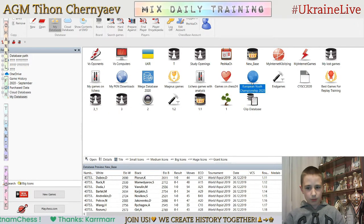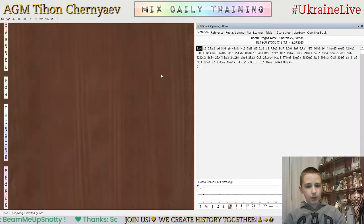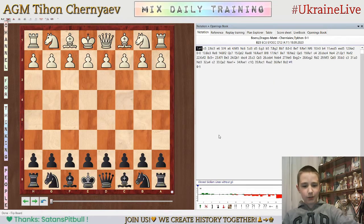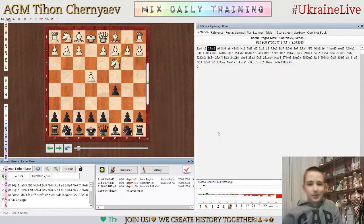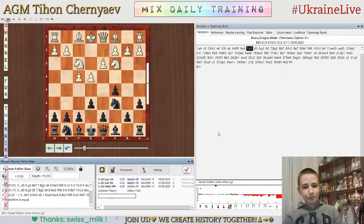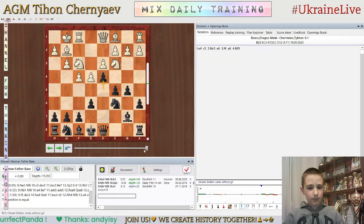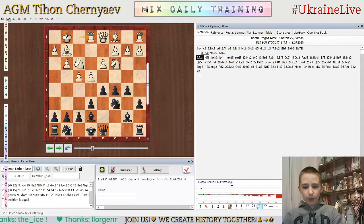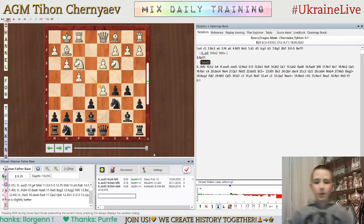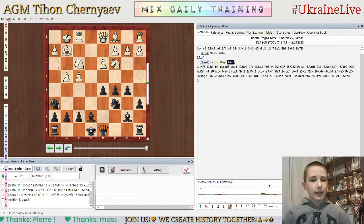Now let's analyze this game in ChessBase 15. Everything is fine until here. Probably d4 is the best — that's an inaccuracy. Rook e1 is another inaccuracy — he had to chop. And the interesting position with f5 seems slightly better. Knight f6 is fine but d4 seems also interesting.